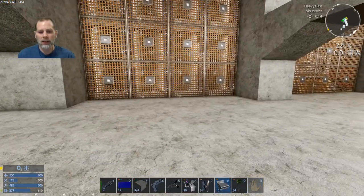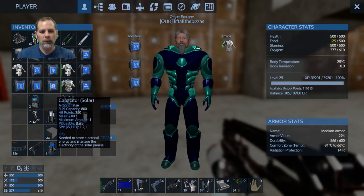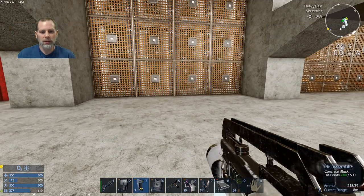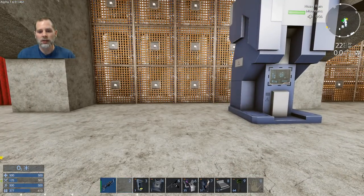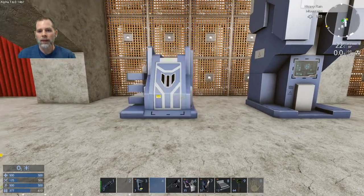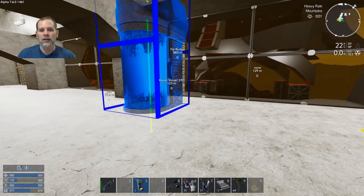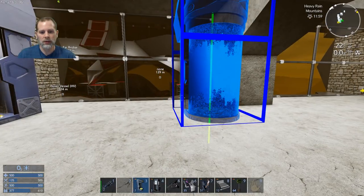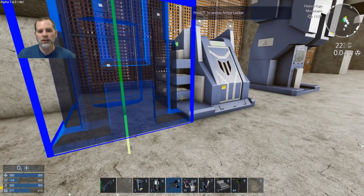This entrance area is going to be where we put the equipment. We're going to do the medical stuff here. We can do our repair station and armor locker, then the medic station over here, and probably want an oxygen dispenser over here too.